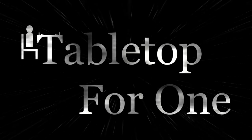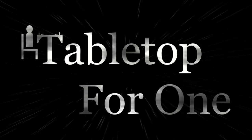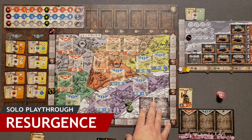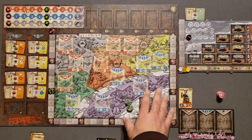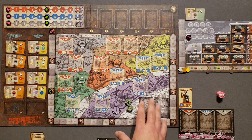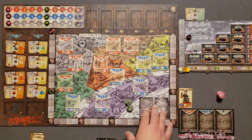Daniel here for Tabletop for One. Please join me at the table as I play through Resurgence. Thank you for joining me for the solo playthrough of Resurgence. Resurgence is designed by Stan Kordonski and published by himself through Half a Kingdom Games. This is a bag building and worker placement game set in a post-apocalyptic alternate history setting.